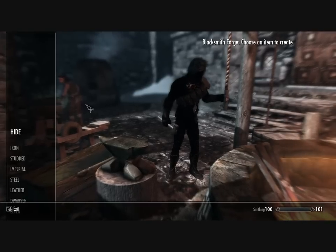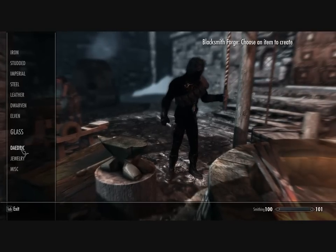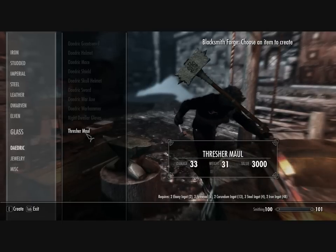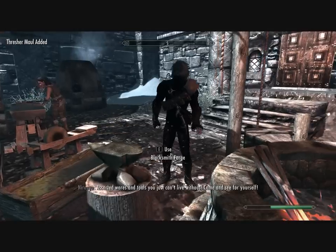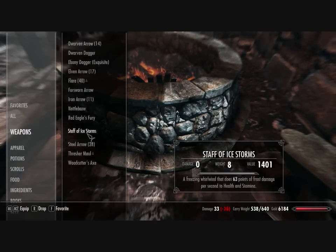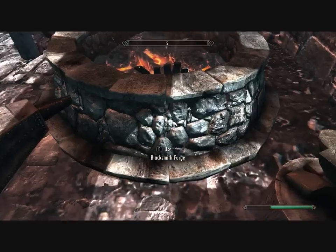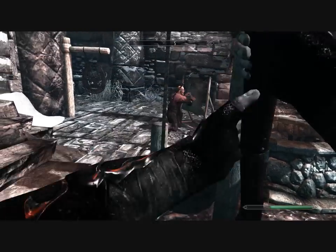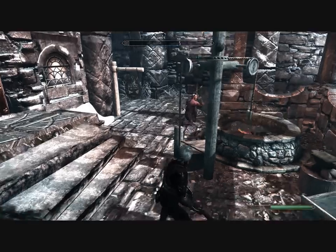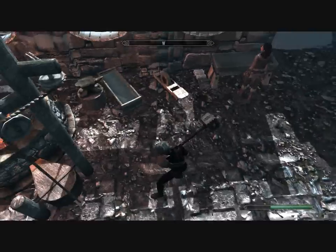For this next mod, you have to go to a blacksmith forge, go under your Daedric category — you will need Daedric smithing for this — and build a new entry called the Thresher mod. Go ahead and craft that, go into your items and equip it. It's a fairly decent weapon. I don't use two-handed at the moment, but when I do I'll probably end up using this.